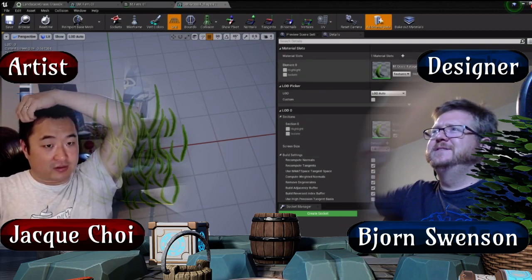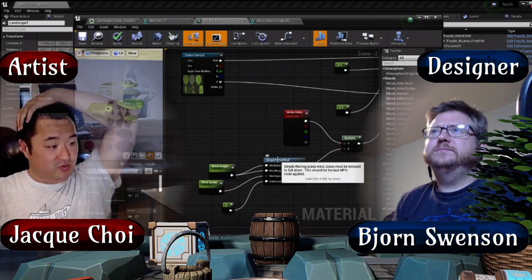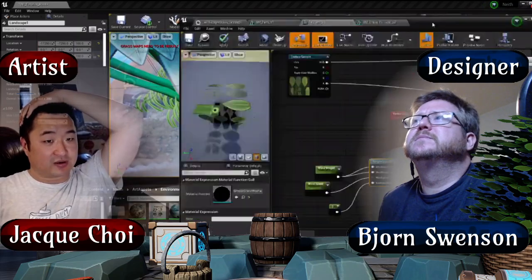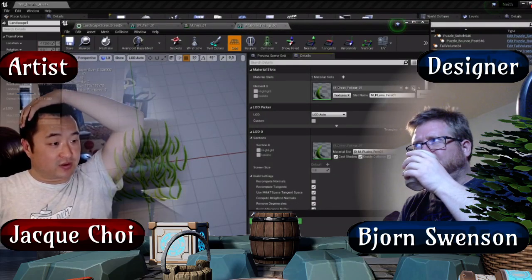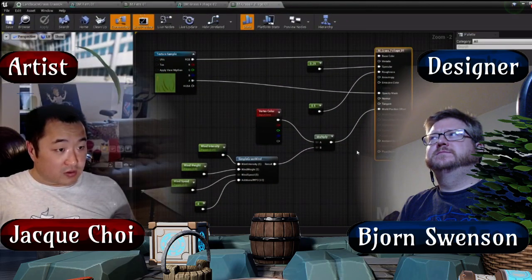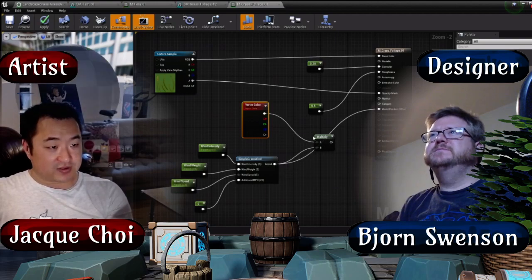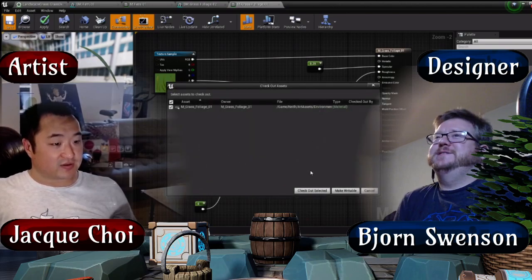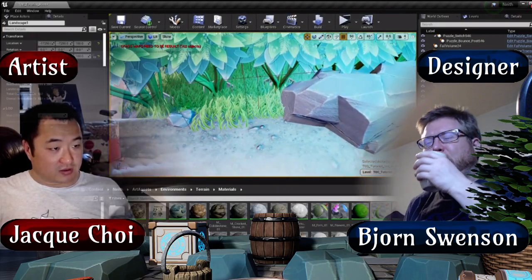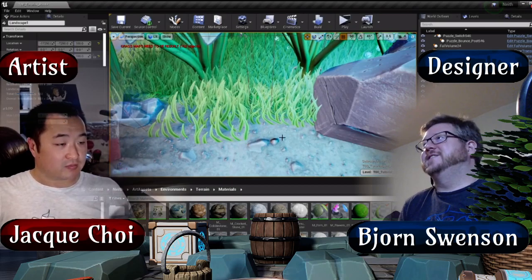Looking at the material - it's pretty simple, it's just got the entire SimpleGrassWind node on it and it's multiplying it by the vertex color. Wait, some of the grass meshes aren't moving and some are, even within the same mesh - it's really weird. Could it be based on extra UV channels or vertex color? Let's check the UV channels - channel zero and channel one. Wait, I think I know what's going on.